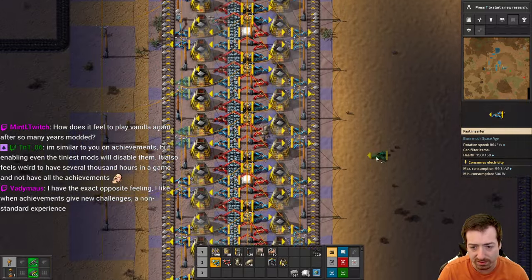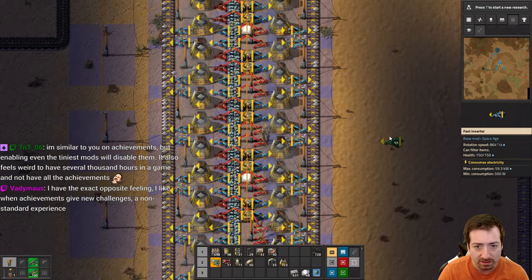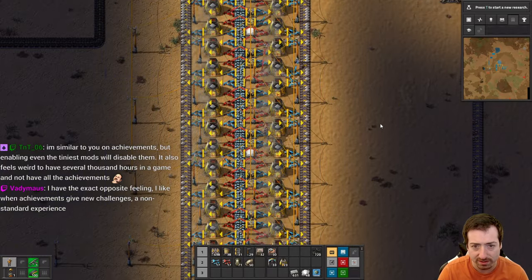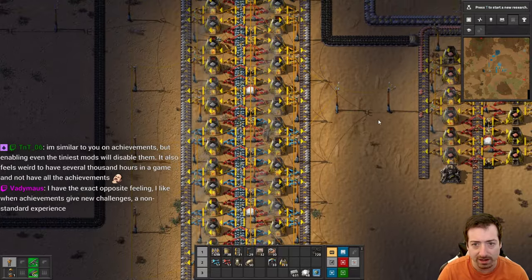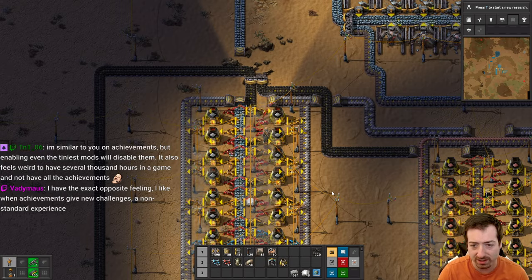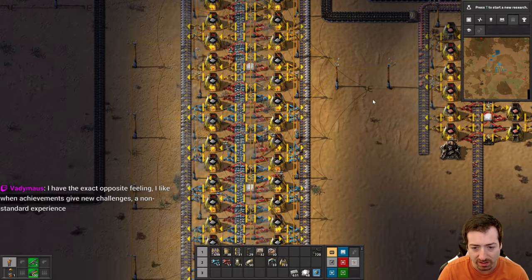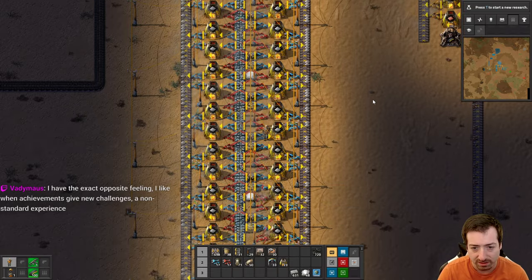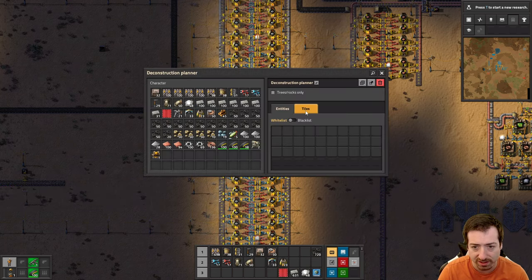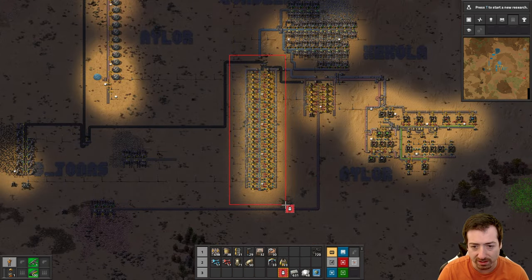There's all the inputs and outputs - we're actually basically there. Did we do it? I think we did it. What did it cost? Everything. But thankfully I have a lot more on the way - a million more units on the way. So in a minute here we should see a fully compressed belt. It's very possible I missed something, so this is where I like to do a deconstruction planner on ghost entities - and I did not miss anything.